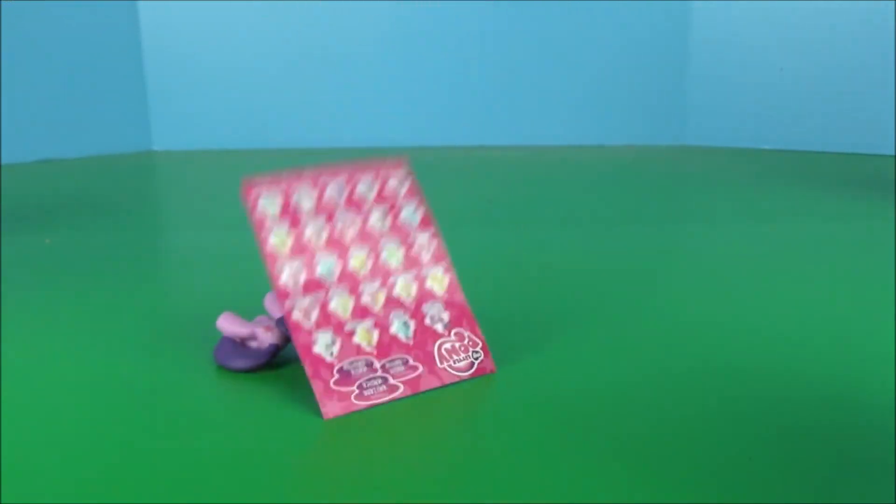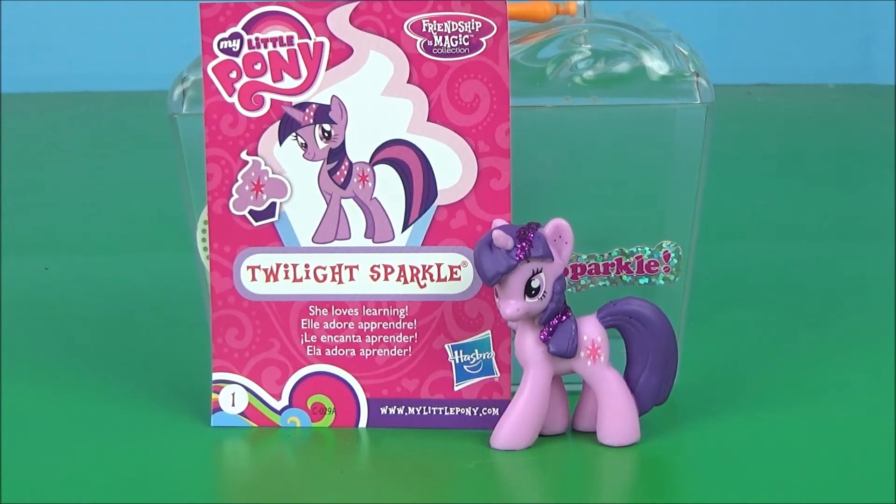Let's see. Yay, it's not another Rarity recolor. And second, yay, it's a main six character. So this is Twilight Sparkle. She's obviously one of the main six, and if any one character is the main character in the show, it's Twilight. She has sparkles like Rarity — I'm guessing that in this line all of the main six will have sparkles on them, but it could just be Twilight and Rarity. This is still pretty cool.